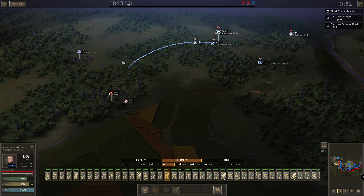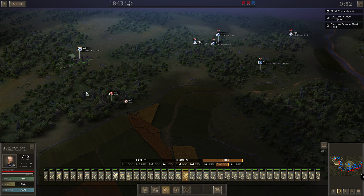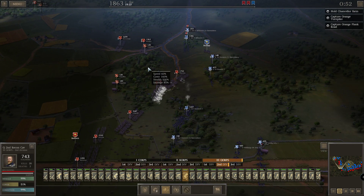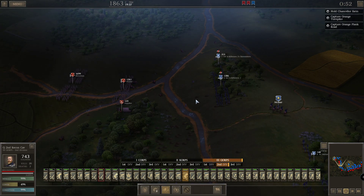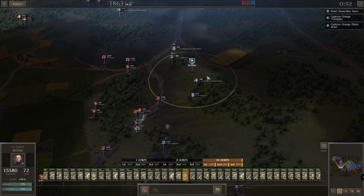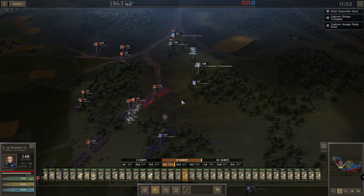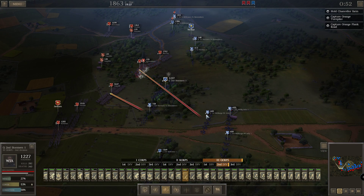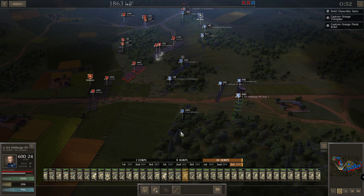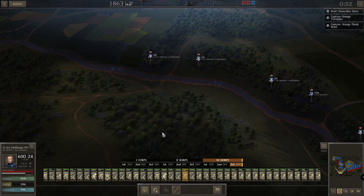Let's go there. What's going on here, you guys — are you shooting anybody? Not really. So then you guys go there, McNair can go here. Can you shoot them? Someone's here — that's the cavalry unit.